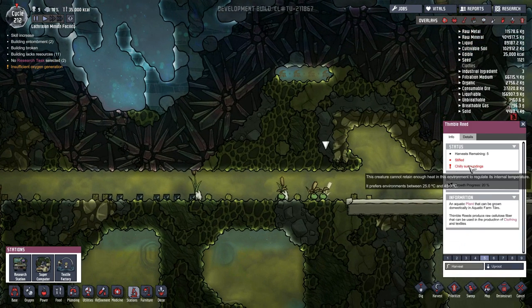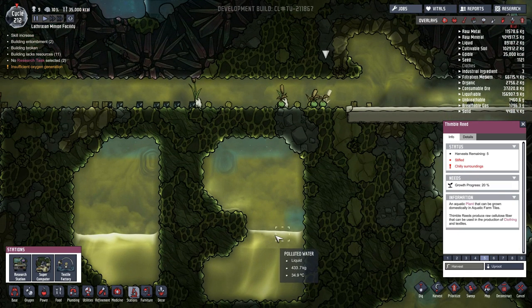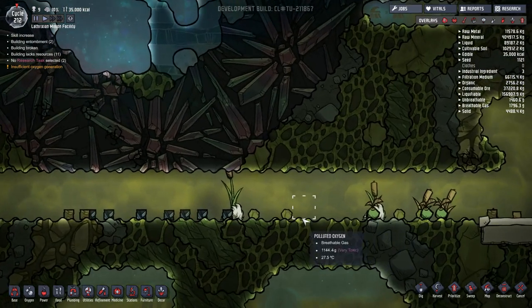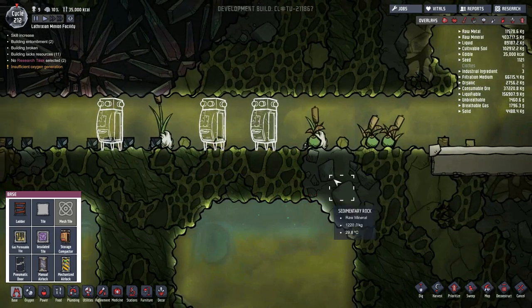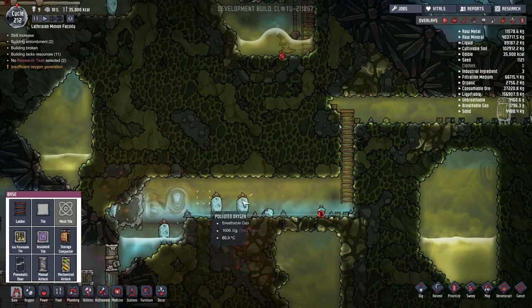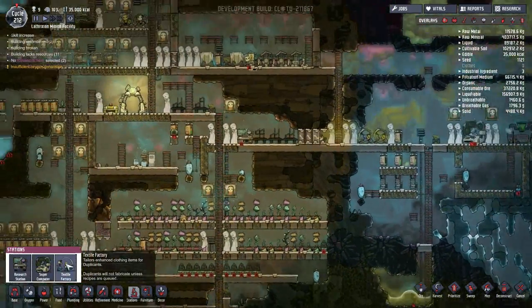It turns out the reeds are actually really annoying anyway, since they require temperatures between 25 and 45 degrees, and they are meant to be planted in liquid — in water — and I think polluted water works as well. Either way they would be a little bit annoying, and apparently they work on the ground if you just drop the seeds. So we have the thimble reeds, and what I'll likely do is put some storage compactors down so that those seeds can be collected and we can have three more just growing down here by themselves. Although this is currently chilly, it is warming up because of the section over here feeding its heat, very slowly though. So where are we going to put the textile factory?